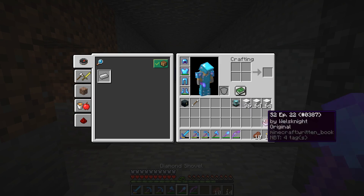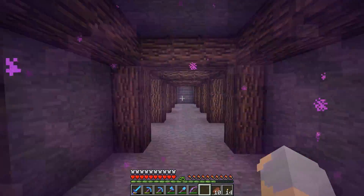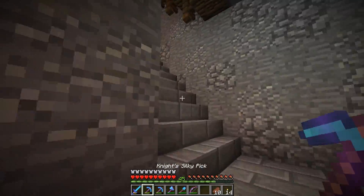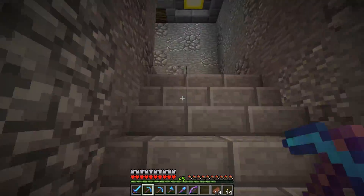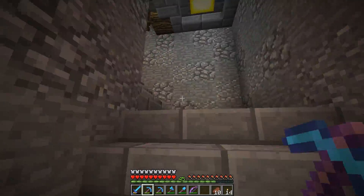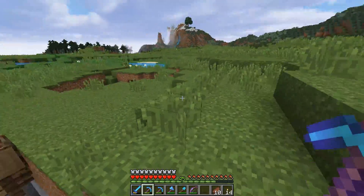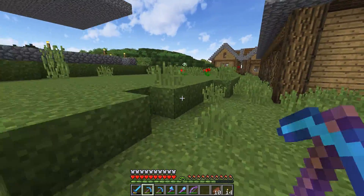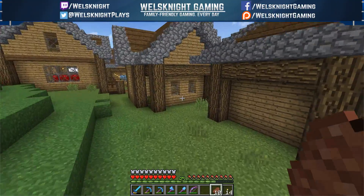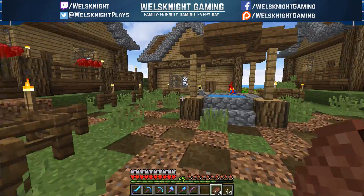We have everything we need for a beacon, except the ingot to activate it — should have thought of that! I'm probably gonna set up a beacon mine down here so we can get all the stone, which will allow us to do a bunch of stuff I've been wanting to do but haven't been able to — like a new enderman farm, as an example. That'll be coming up fairly soon. Anyway guys, I am out of time for this one, so I am gonna have to call it here. If you enjoyed the video, you know what to do — links in the description below. Thanks for watching and I'll see you in the next one.